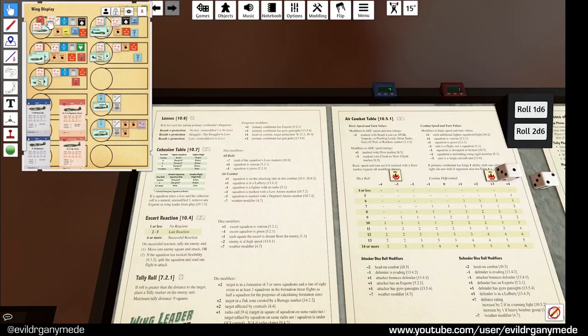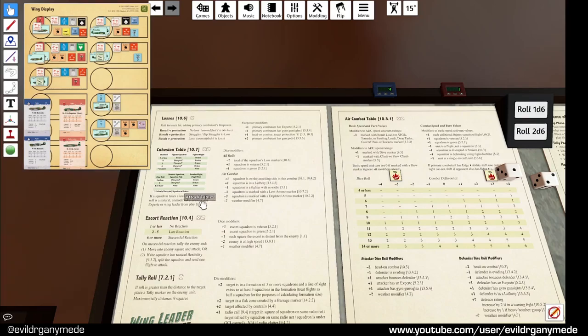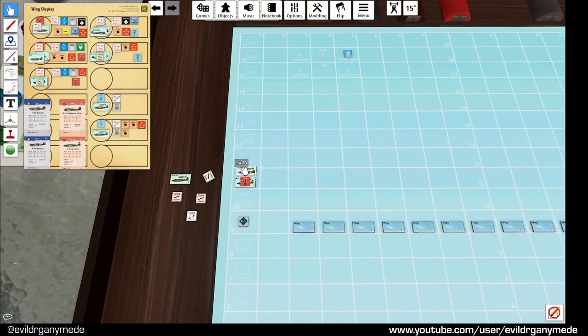The fighters did quite a bit of damage. Are the bombers going to survive? They've got a minus 3 modifier on the cohesion roll. They roll - they did get disrupted, so 3 or less is disrupted again meaning they're broken. A broken bomber squadron continues moving normally, however if it jettisons its bombs it returns to base - so they can carry on, but their victory points are severely reduced. Next turn these guys move off and these guys head home.